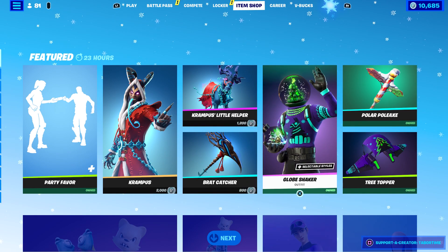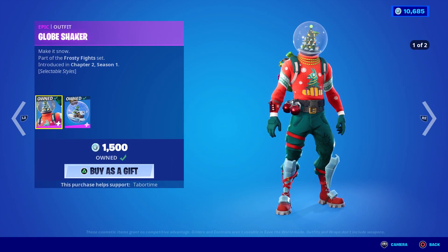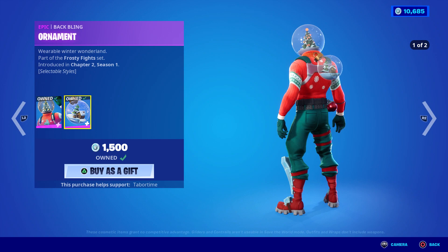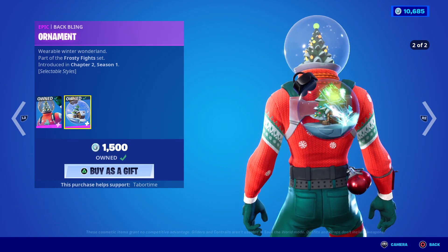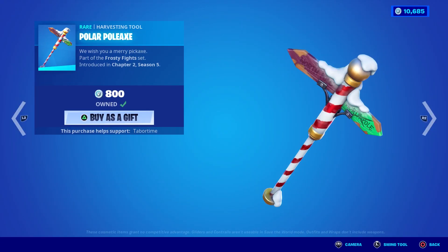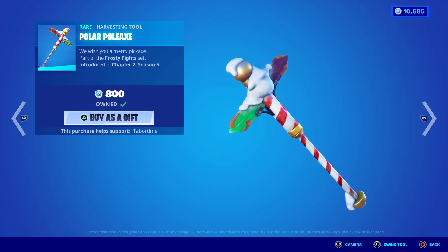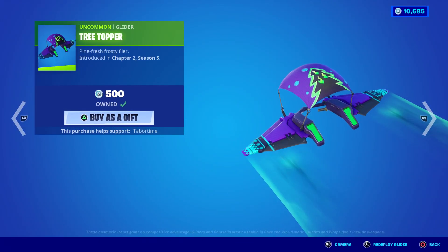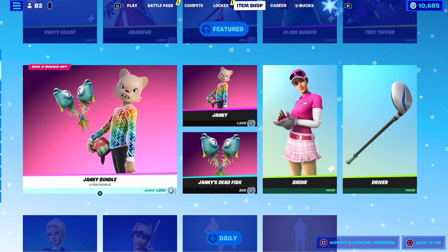The Globe Shaker — he recently got a minty style including his back bling. Oh, just a little minty goodness there. Polar Polex — that's hard to say — no minty goodness there, but the Tree Topper goes great with all the minty skins. I love this, it's amazing. I totally recommend this if nothing else.